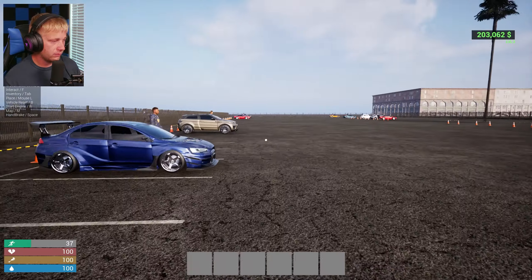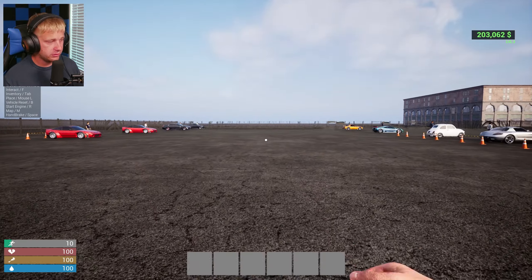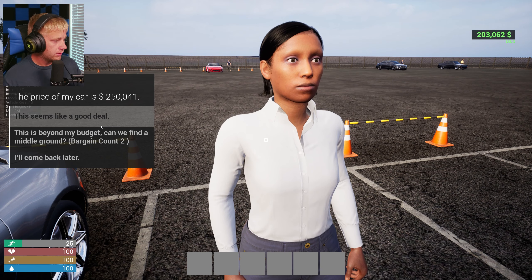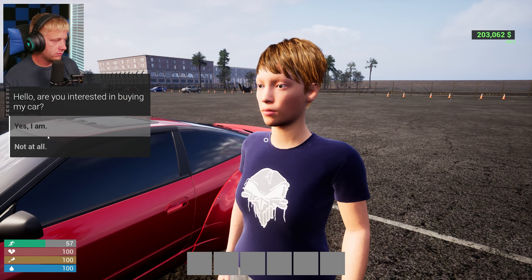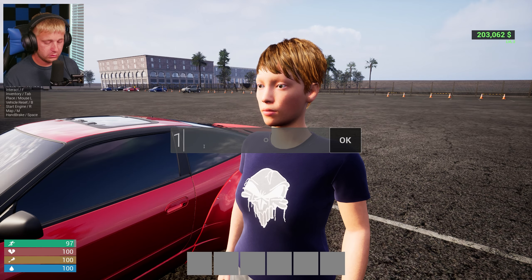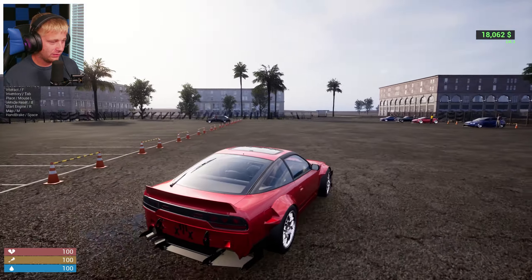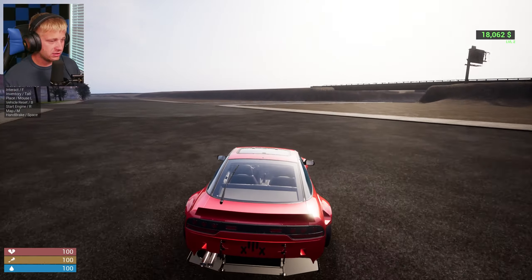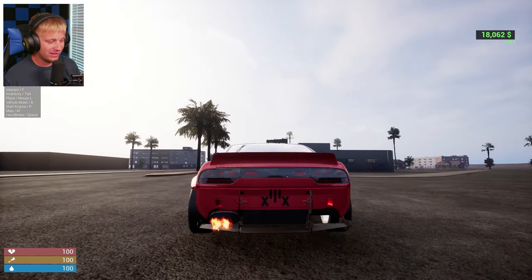We actually try the 240 — it's listed at 193k, we offer 175 and they say no, so we go 185 and get it. The 240 has chassis-mount wing mounts — very cool. It's actually better than the other cars; pretty planted. And look at those flames! I'm a big car guy so I love all aspects of this — buying, modifying, selling — any car game like this is awesome.